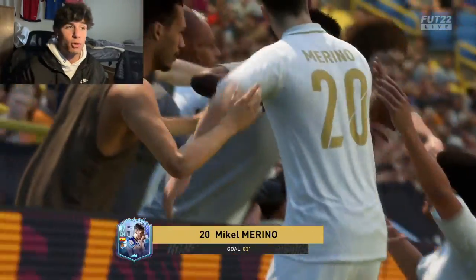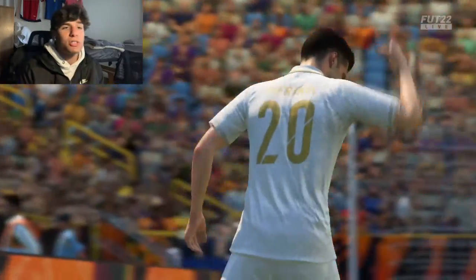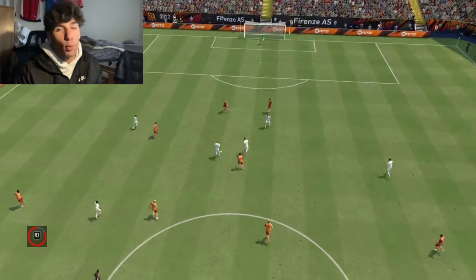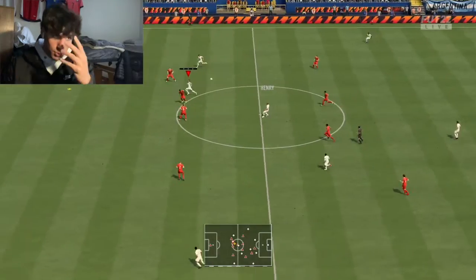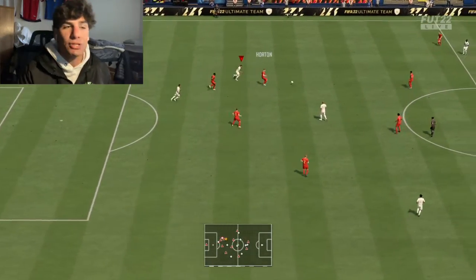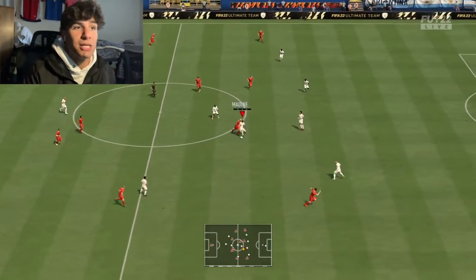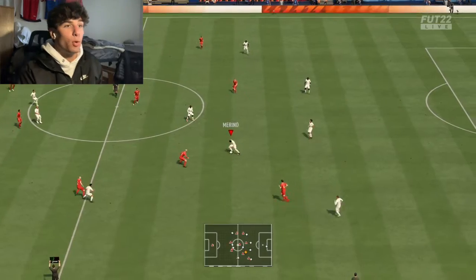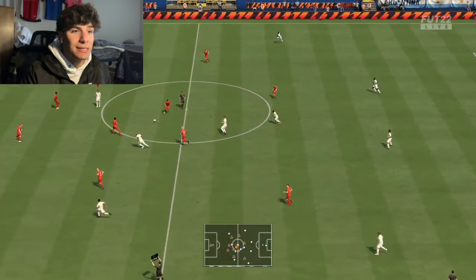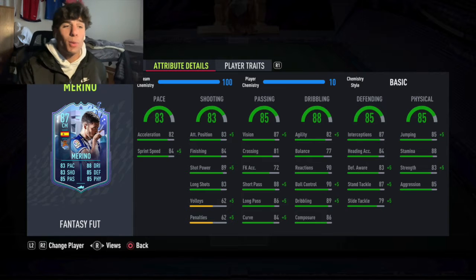He needs pace, and then either defending or shooting depending on which side you want to get the most out of him. Most of you will play him box-to-box, so he'll be in both ends. I feel like shooting is lacking a bit more, but as a midfielder you do make more tackles than you shoot on goal, so Shadow might be the better option. Either of those two chem styles is very good and it comes down to personal preference.